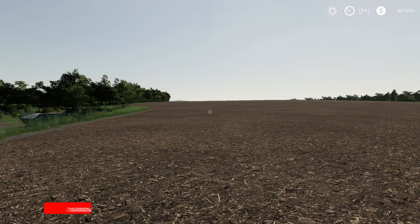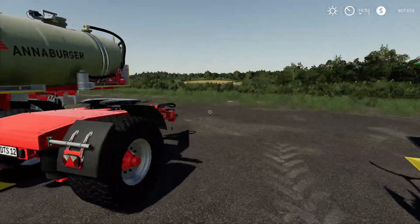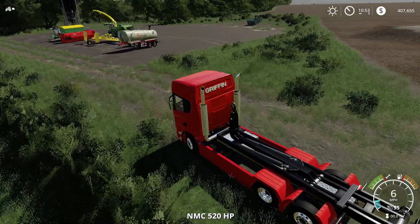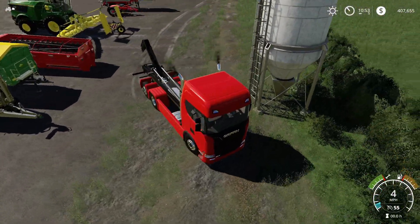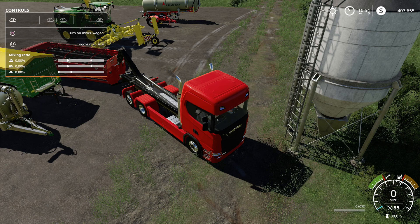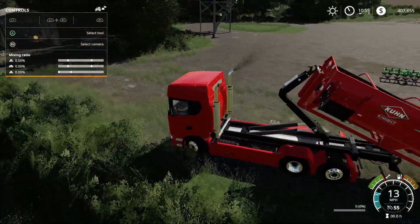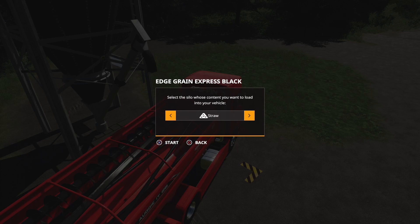Last but not least, showing off something special about the Coon IT26. The Griffin truck was released yesterday — amazing truck. Let's bring out the hook lift, turn on the help window, bring it up, and load the container. Using a multi-filling station to load it — we got straw. This can take hay, straw, and mixed rations.